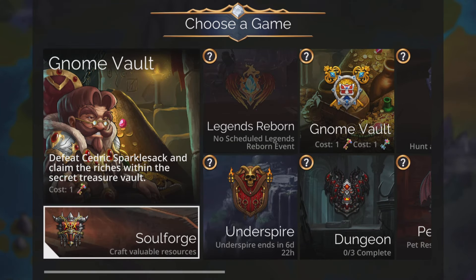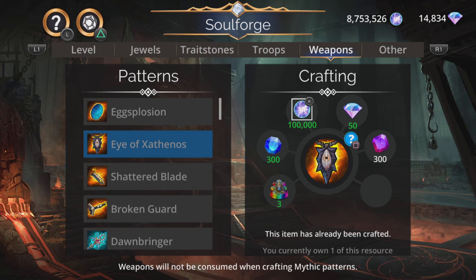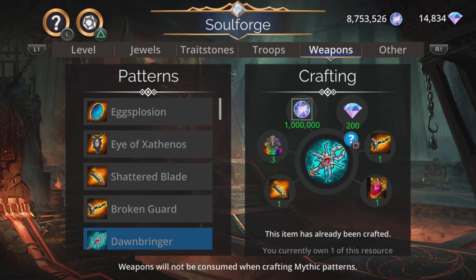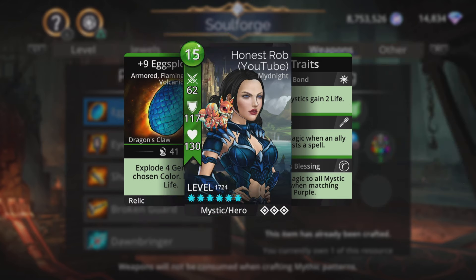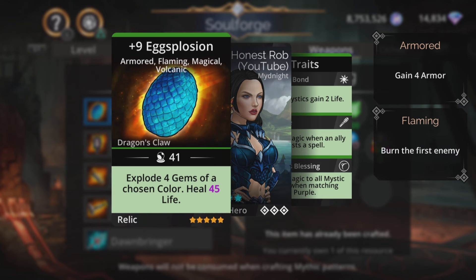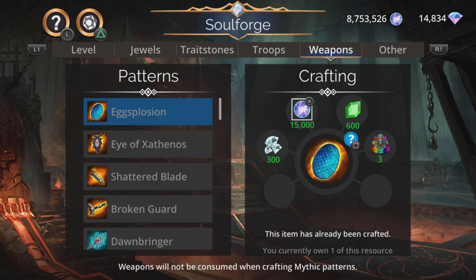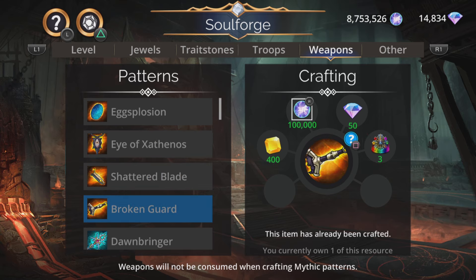And start with the weapons. Same as always - any weapons that are here all the time, like Eye of Xathonos, Shattered Blade, Broken Guard, etc. are in my Soul Forge Extra video, so no need to go over those again. But first up we have Egg-splosion. Explodes four gems of a chosen color and heals magic-based life. Not the greatest thing in the world - there's definitely been better eggs on the planet than that. More collectible than anything, so don't go grabbing it thinking it's anything egg-citing.